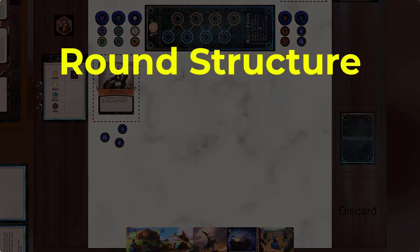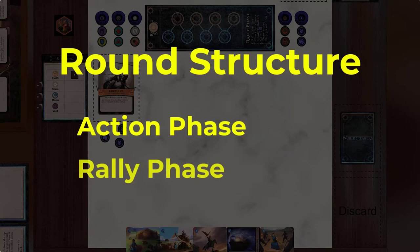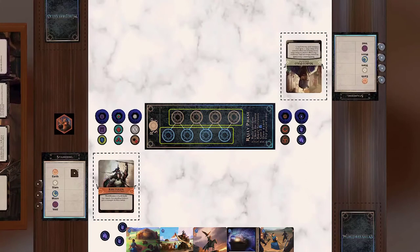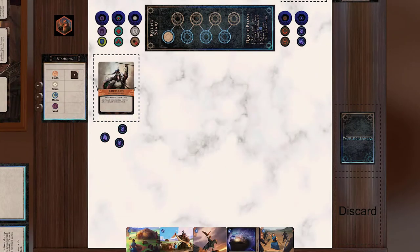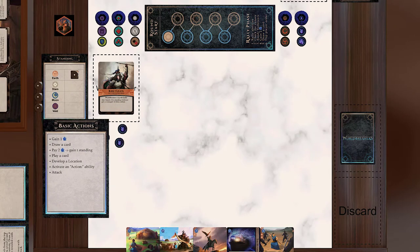You are now ready to begin the first round of play. Rounds in Wallbreakers consist of two phases: the Action phase, when players alternate taking turns, and the Rally phase, which includes checking for victory, readying your followers, and flipping the turn order. During the Action phase, players alternate turns, each taking one turn for each of the four spaces on their side of the round tracker. Begin the Action phase by placing the round tracking counter on the first space of the round tracker. As each turn is completed, move the counter to the next space. Your turn consists of one action, a list of which is available on the Reminder card next to the play area.